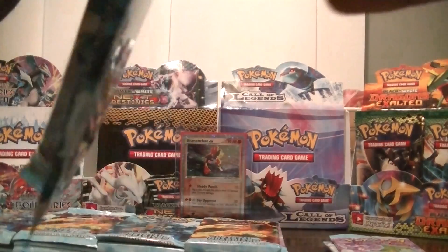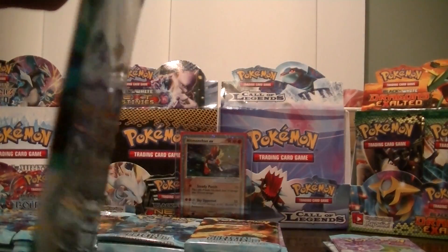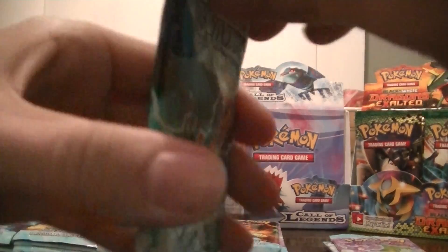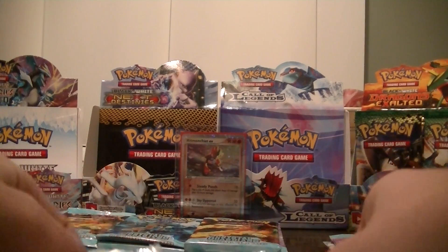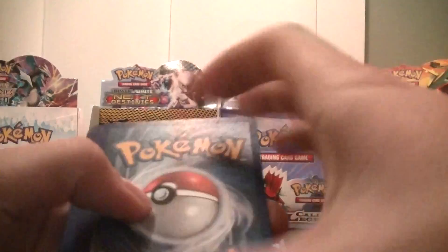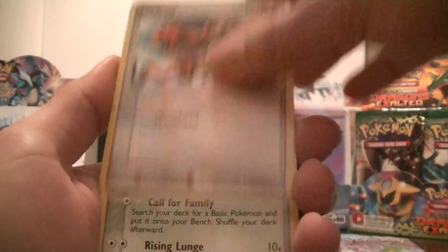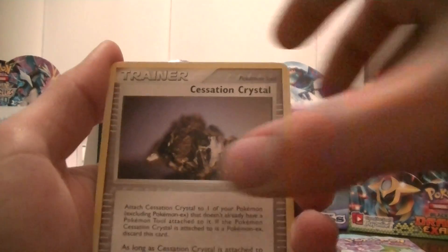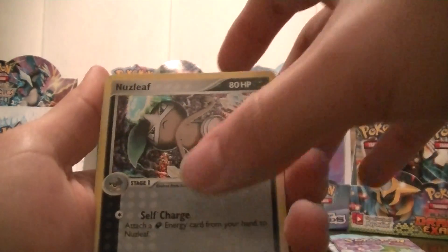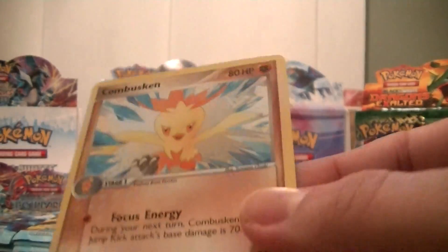Pack number 9 now — if I can get it open... Alright: Spoink, Bulbasaur, Sparrow, Cacnea, Squirtle, Skitty, Sensation Crystal, a Reverse Nuzleaf, and a Combusken. That's my Rare for the pack.